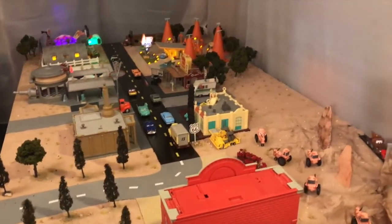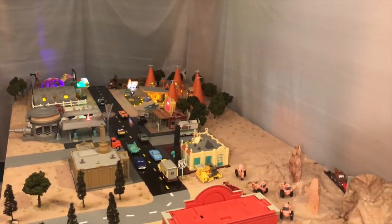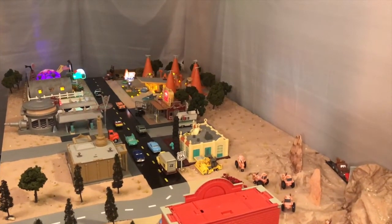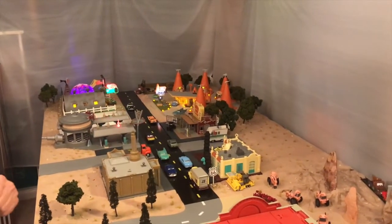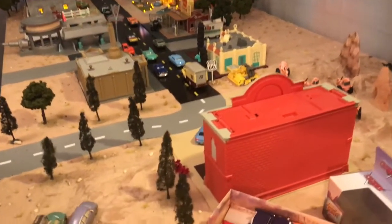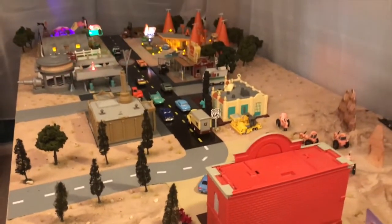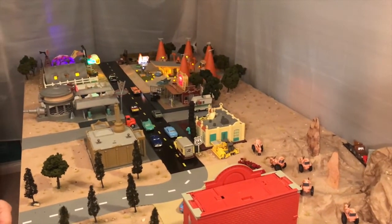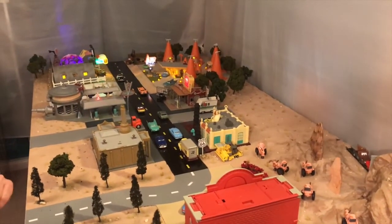Do you remember in the first movie when McQueen is on the road with Mac, and Mac is getting tired and says 'come on Mac' — and there's a minivan? That minivan is coming to visit Radiator Springs! We also have Mini and Van from when they first got lost in the town. Stay tuned for the next adventure in our Radiator Springs! Hope you liked our new addition — let us know what you think in the comments below. Bye!